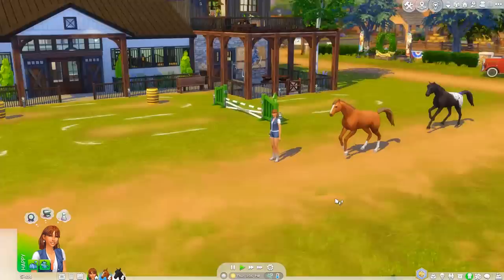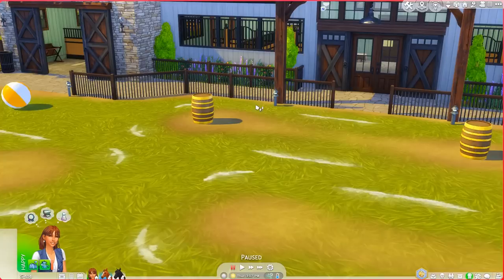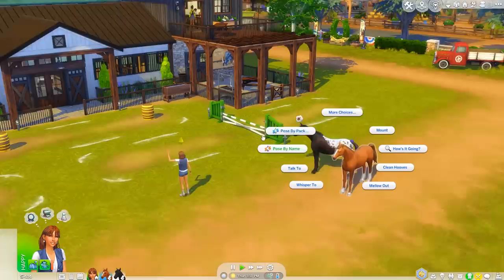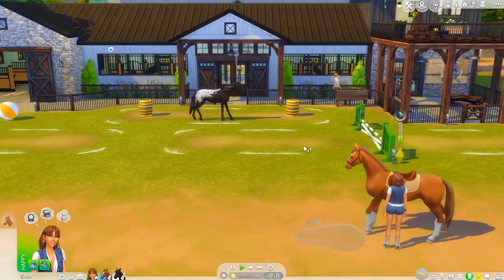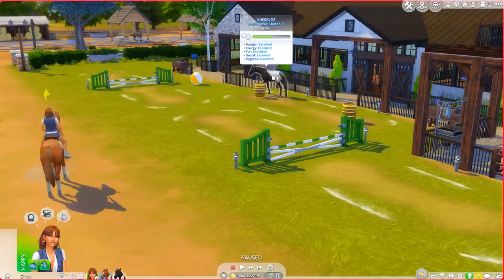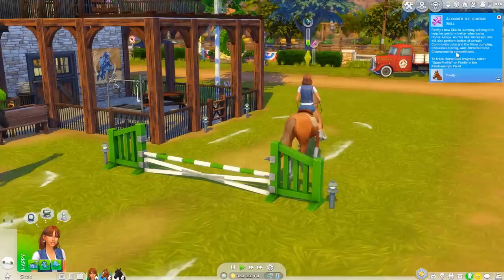Look at them coming - very cute! I feel like we should definitely have them breed - they would make such a cute foal. Let's have Endeavor practice barrels on his own and then I'll mount Firefly and try the jumping. Endeavor already got the agility skill - look at him go! I'm going to change the outfits because I want him to have matching tack.